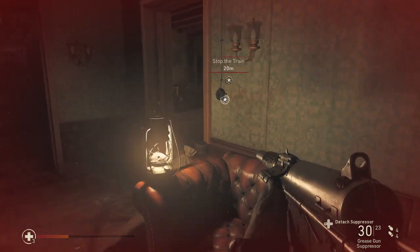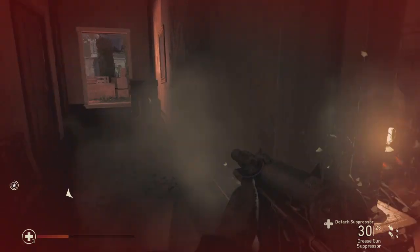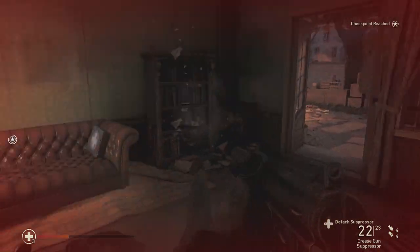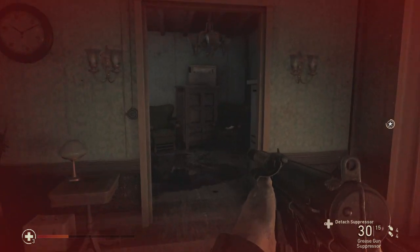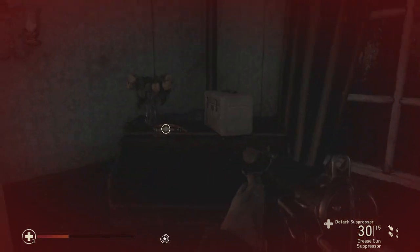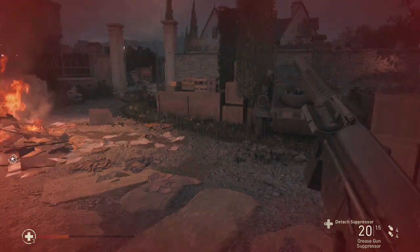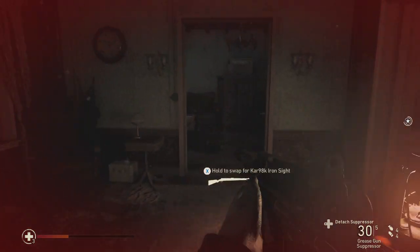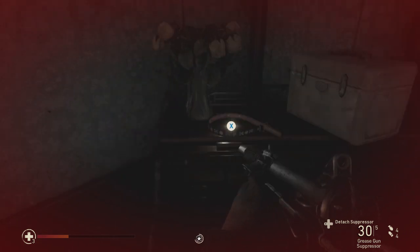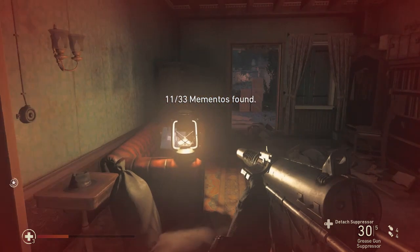Coming through here, you're going to pass through a giant courtyard and come into this second house that you'll have to walk through. At this point I've alerted everybody, so I don't recommend trying to grab these like I did. But as you come into that room — really, you're just going to walk in this door, go into the second room, then just look to your left and it will be sitting right there. It looks like a little dog collar, and you'll have your eleventh memento.